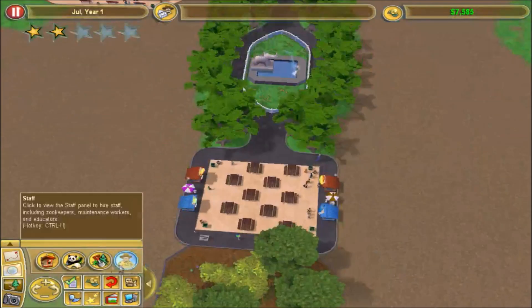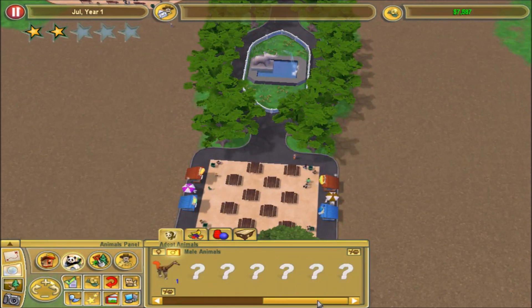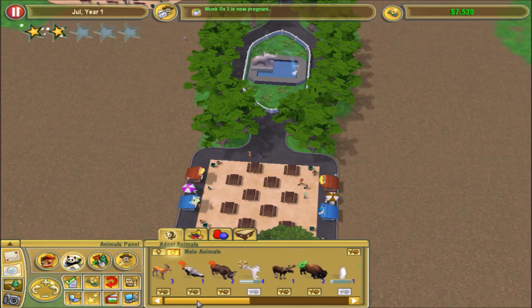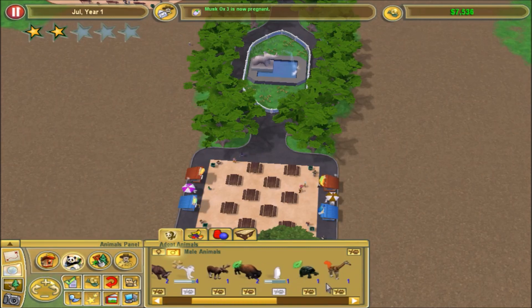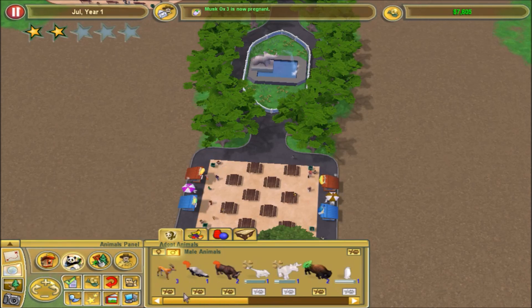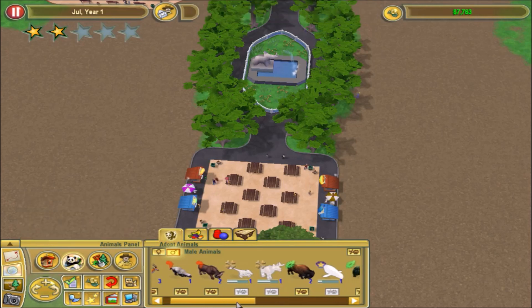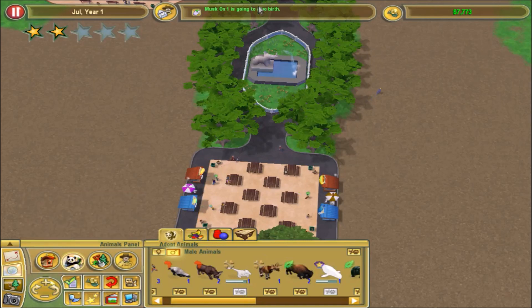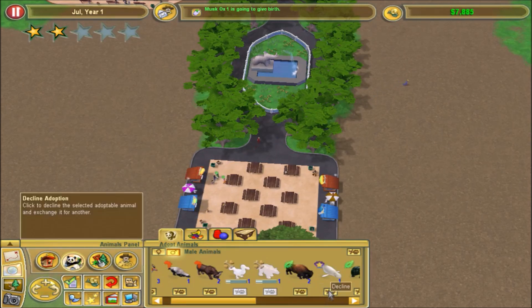I'd like to add another peacock — another male. Let's see if I can get one. If I get rid of that... ooh, the giraffe — I don't want to get rid of the giraffe. I will get rid of those. I'll hold on to that. I'll get rid of the moose for now — I keep getting these extinct animals I don't want. I don't want the penguin yet. We're starting to have a lot of musk ox.